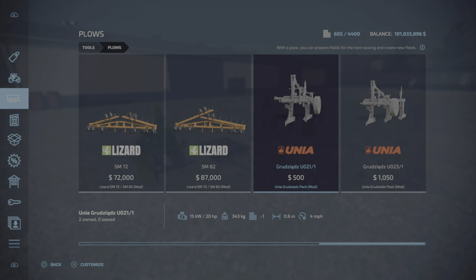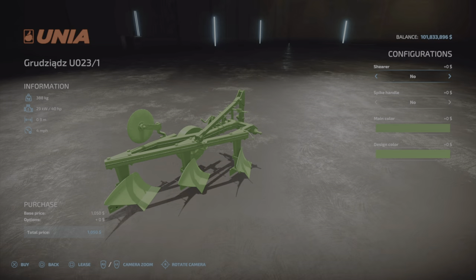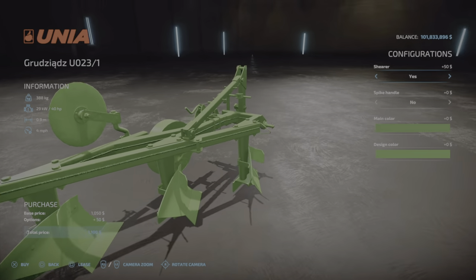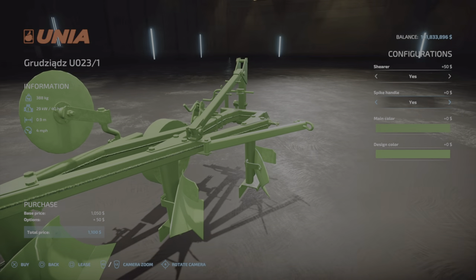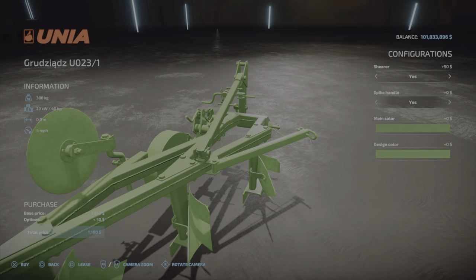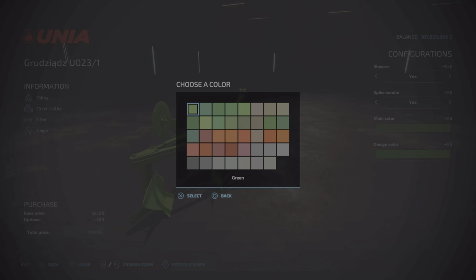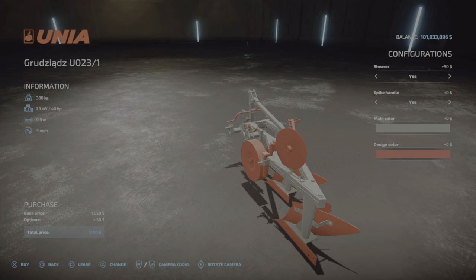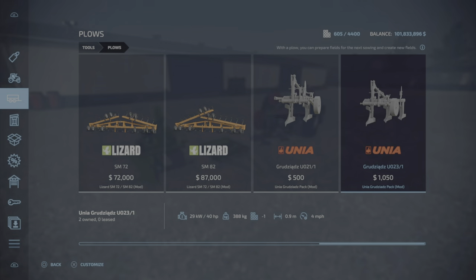The larger one is slightly heavier. Let's look at the larger one — they both have exactly the same configuration. There's an optional shearer, and a cosmetic spike handle you'll want if you're going to trail the spike. It doesn't cost anything to add, so might as well. Main colors are old-school faded or grays, and you can change the color of the spades at no extra charge, except for the shearer.